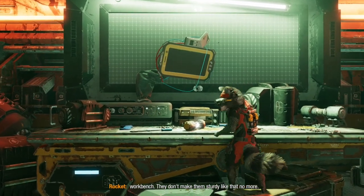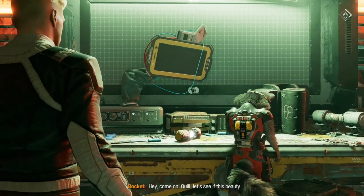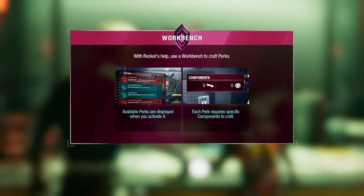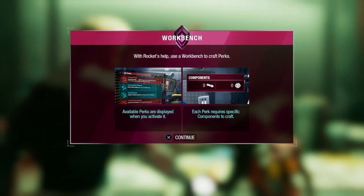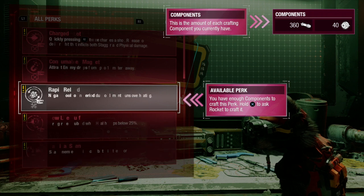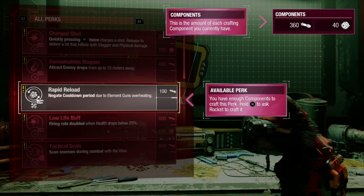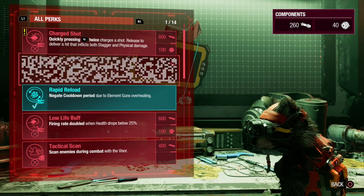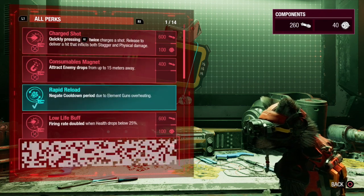It's a vintage model T engineering workbench — they don't make them sturdy like that anymore. Let's see if this beauty still works. Available perk: Rapid Reload — that would be very good. You hold it down in order to equip it. Now we've got a quick reload build!